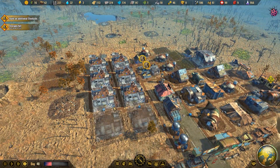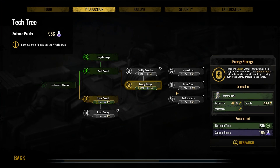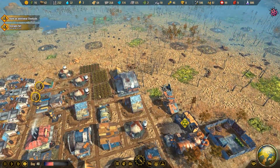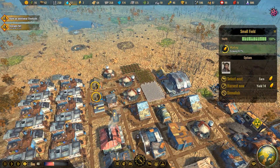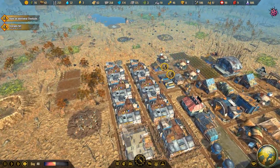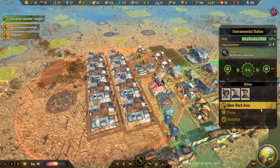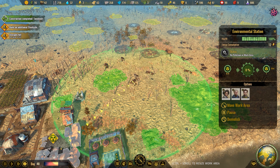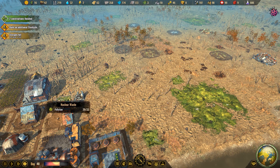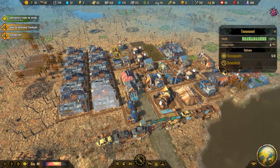That is gonna open up a bunch more for us. Tech — we could definitely use maybe some battery research. A lot of science to go through, folks — tons of science to go through. We are doing great on water; food is looking phenomenal. Are we — oh, we are actually out. Whoopsies. This is maxed out — yep, it is. That will keep you busy for a while, that is a lot to take care of. Your construction — look at that, they're already finished! That's amazing.